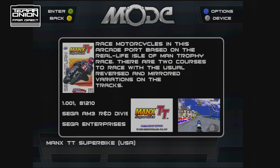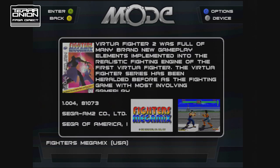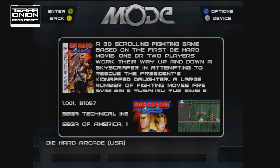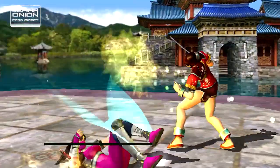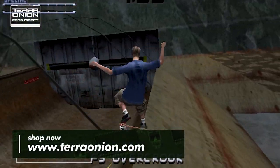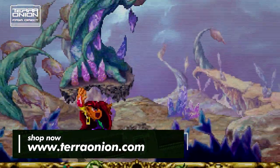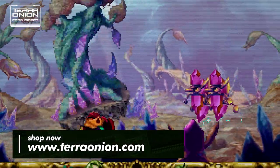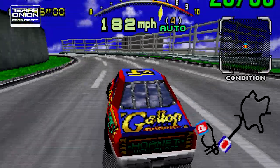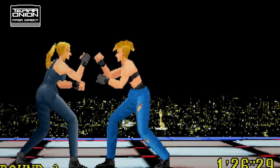Huge thanks to Hugo19941984 for helping us with filling in screenshots in the database, and Sean Beeson for the menu music. Also thanks to AlienPDX and Manuel for menu graphics. You can pre-order your Mode today for just €199, which includes shipping, from our web store at shop.terraonion.com. We anticipate it will begin shipping in late June. We appreciate all the support the community has given us over the last several years — thank you for joining us at this year's TerraOnion Direct. Stay safe and have a fantastic day!